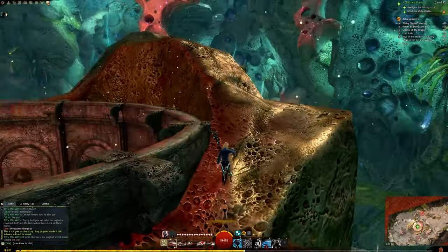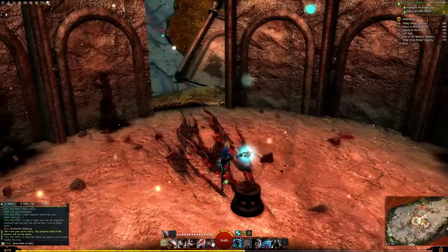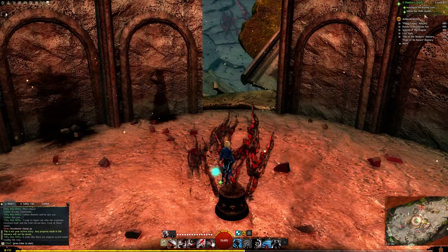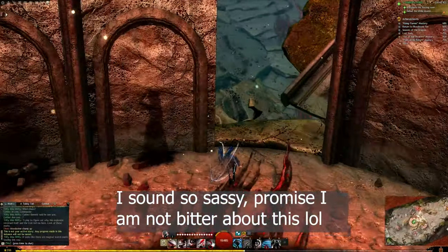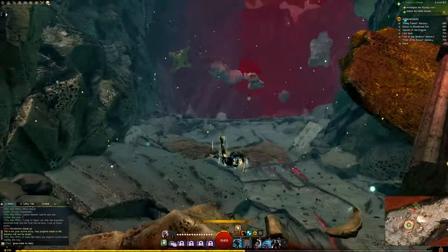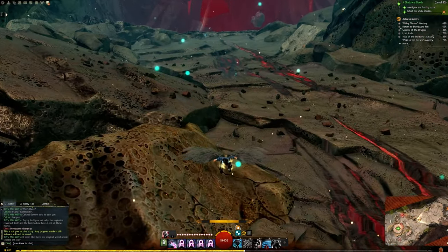I couldn't understand why I could not interact with it. When I first started, the second story marker — defeat the white mantle — was not there. Somewhere along the way, while we were making our way to this story marker, it popped up, so I did not notice it. I had to walk myself back up — not gracefully, it's never gracefully.